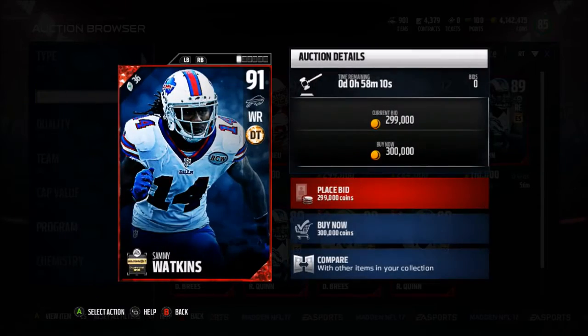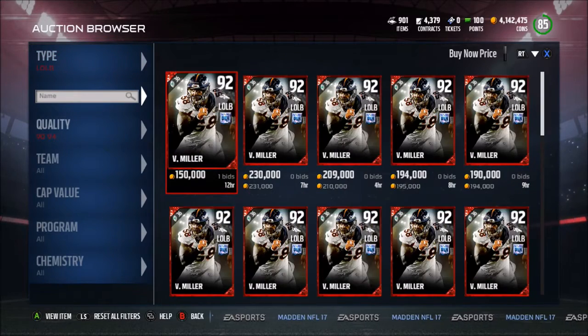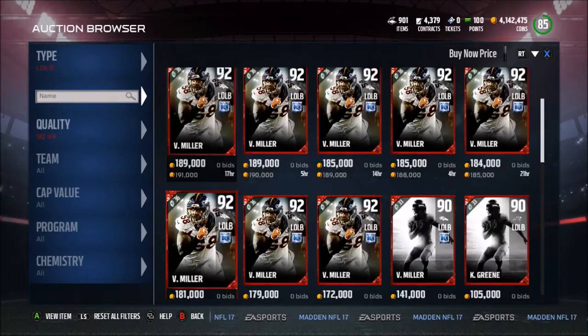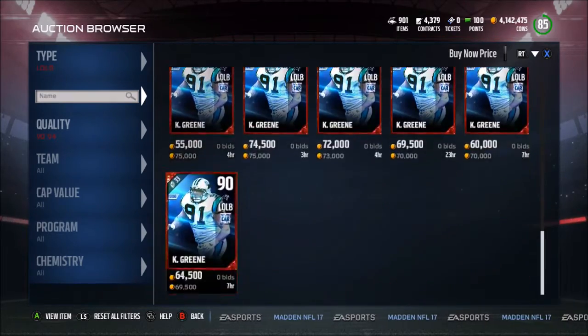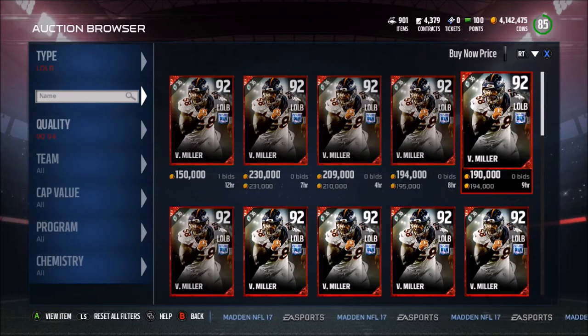That's actually pretty good — I didn't think Sammy Watkins could be that good. Now the stats for Carson Wentz: 82 speed, not too bad, throw short 89, throw medium 89, throw deep 85, throw power 91, throw on the run 91 — pretty damn good. There is also an MVP Von Miller impact and Defensive Player of the Year but none of them are up in the auction block right now.